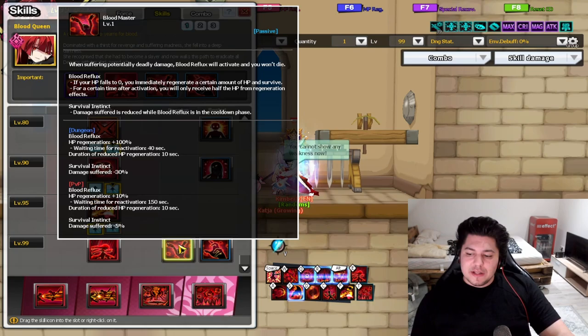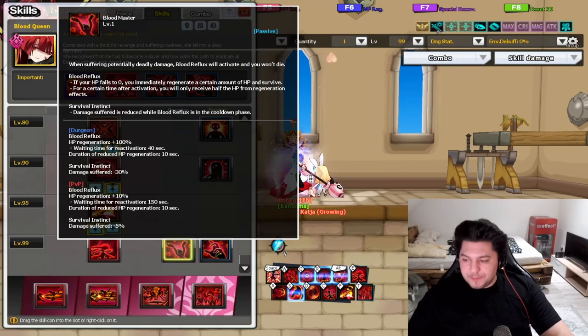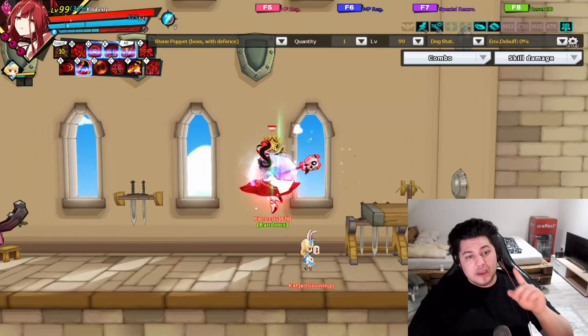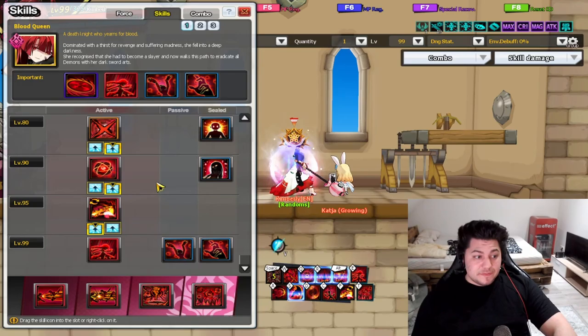Blood Master is our good old beloved revive passive. Not much to say — after being revived, HP gain is reduced a little, but that's not important because the Gale Aura still heals you a lot, and you also take less damage while your revived passive is on cooldown.